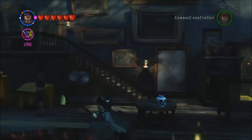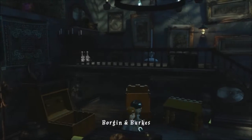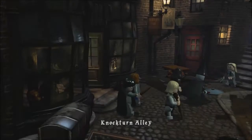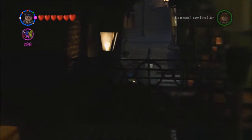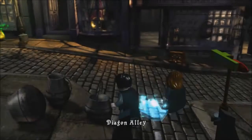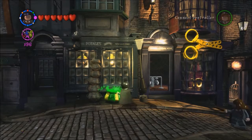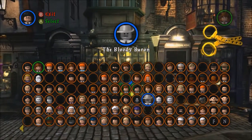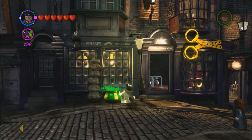As soon as we pick up these blue studs down here, I'll tell you what I was thinking. So what I was thinking is there is an achievement for scaring 20 students, and it says using a ghost. What I was half saying was I don't know that ghosts can pick up studs — could be wrong, maybe not. So let's pick a ghost.